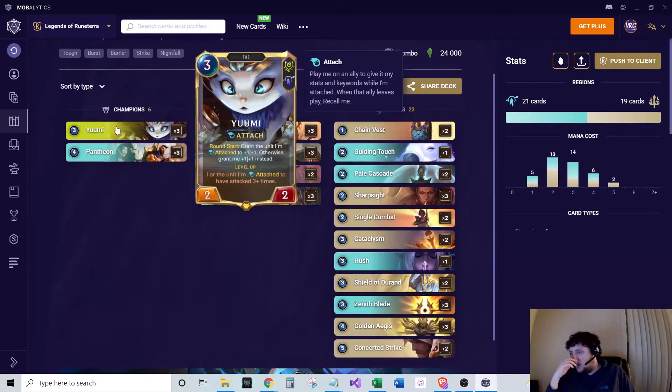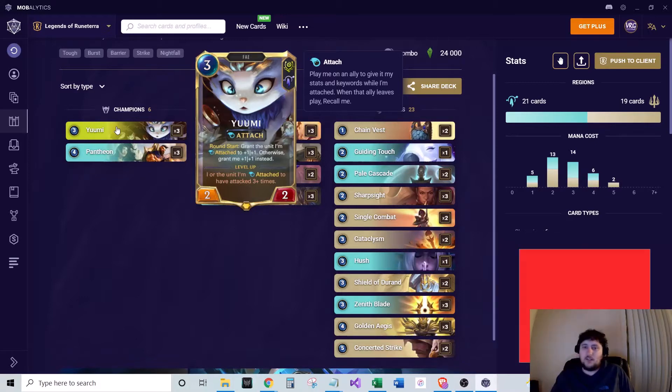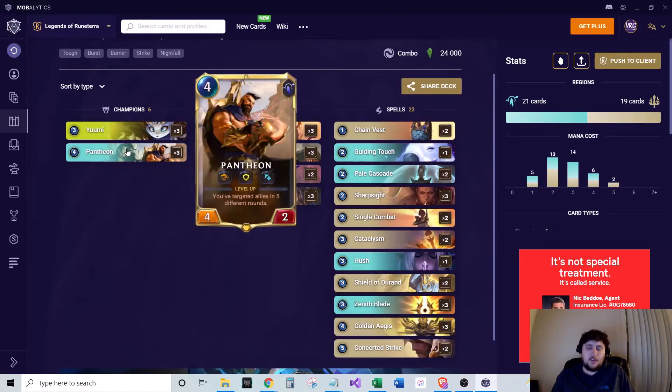If your opponent manages to kill the unit she's attached to, she comes back to your hand, so she stays and can buff something else. Very good card overall. And then Pantheon — he's got barrier, overwhelm, and Fated, and he gains new keywords for every round you've targeted an ally. Minimum of five new keywords he'll gain, so you're really just looking to get him buffed as much as possible before you play him down.